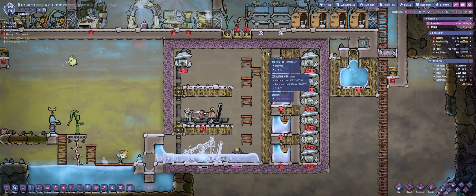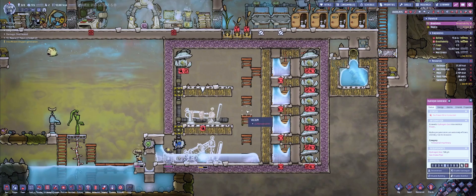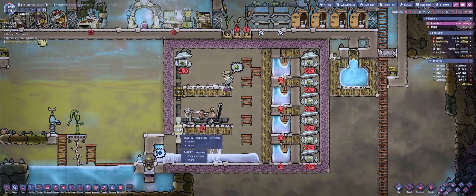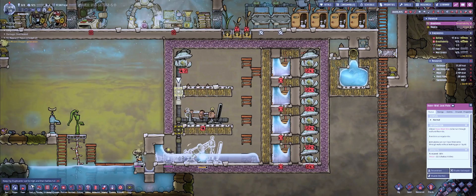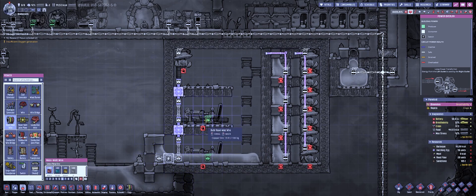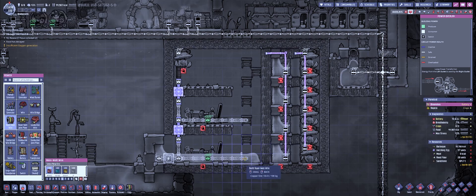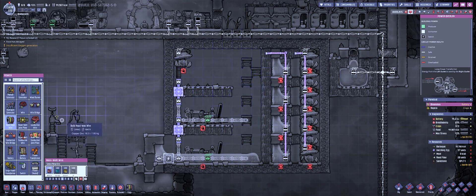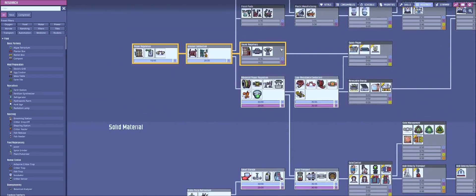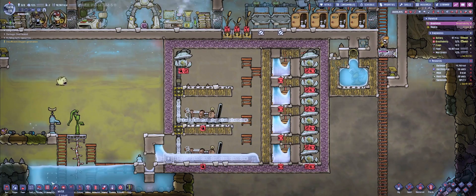Now that the right side is done and I have all the power wires in place, now we gotta do the left side where all the hydrogen is going to be. We're going to have four hydrogen generators — one here, one there, one there — but we can't build these two just yet. We need to make sure all the power is in place. There's one extra space for the joint plates, and we're going to take some heavy watt wire and connect those together. I didn't even get a smart battery — let us research smart battery. I remember thinking I wouldn't need one anytime soon. Tragic.